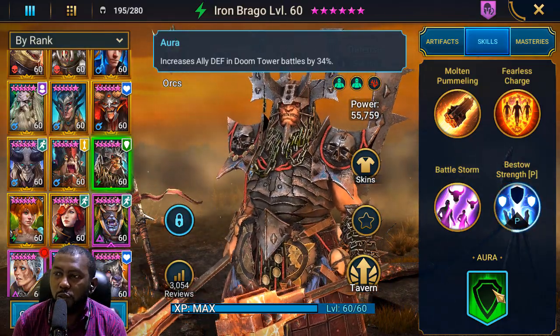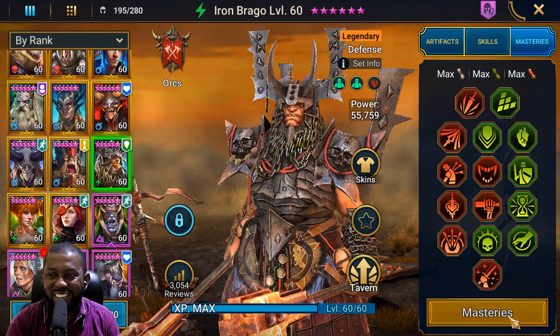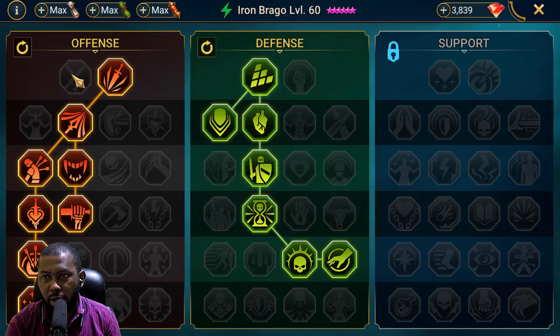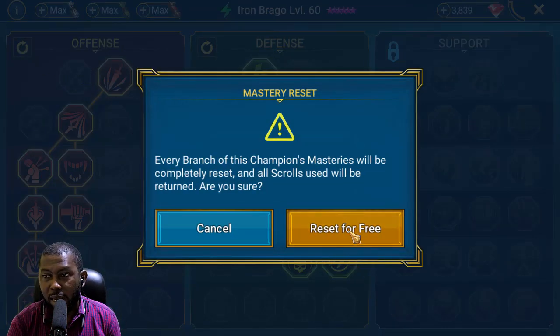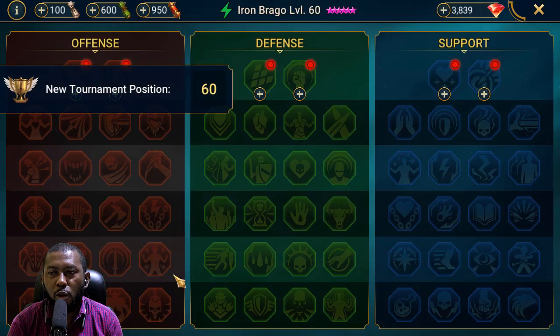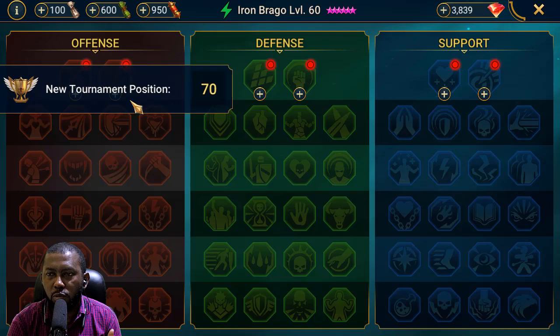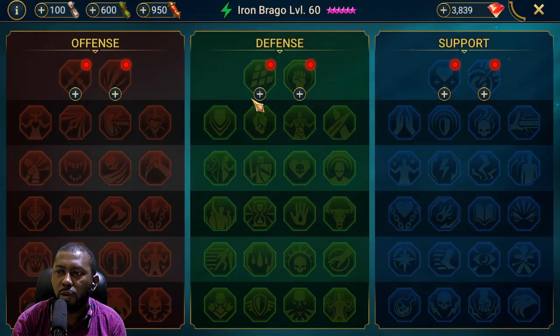These are my current clan boss masteries — don't copy them yet. I'm changing them now to a defensive support role mastery since he's no longer having crit rate or crit damage and I'm no longer using him for clan boss. If you still want to use him for damage, you might go to the offense tree — I've seen people select Helmsmasher, which makes him hit extremely hard if you have crit rate and crit damage. But I'm currently going for defense.